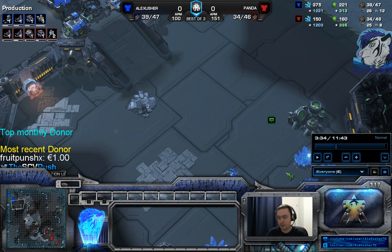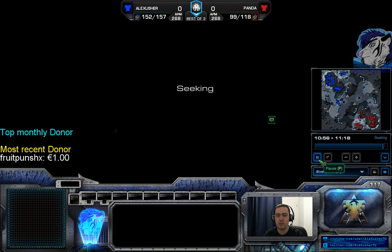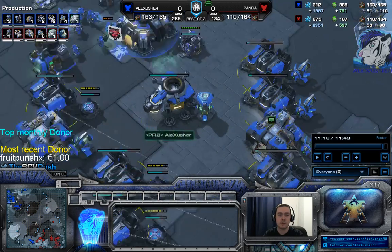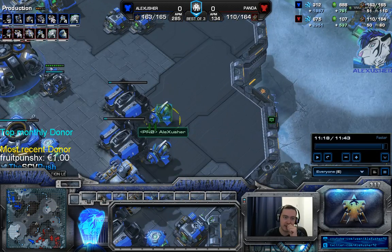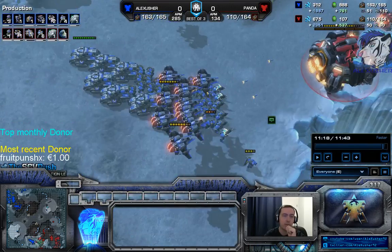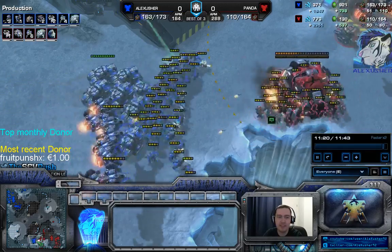Marauders are good against tanks but not against marines, and they take two supply. You don't build them against bio-tank, only against mech. Let's go to the last push. Now I'm on six barracks with two tech labs - one for stim and one for combat shields, you can research both at the same time. Normally one barracks should have a reactor and the second factory should use that tech lab. That's a mistake. I should go up to eight barracks. My macro was bad in this game.